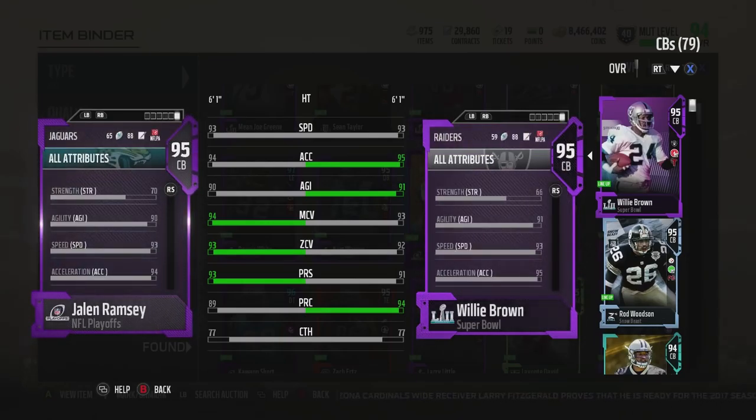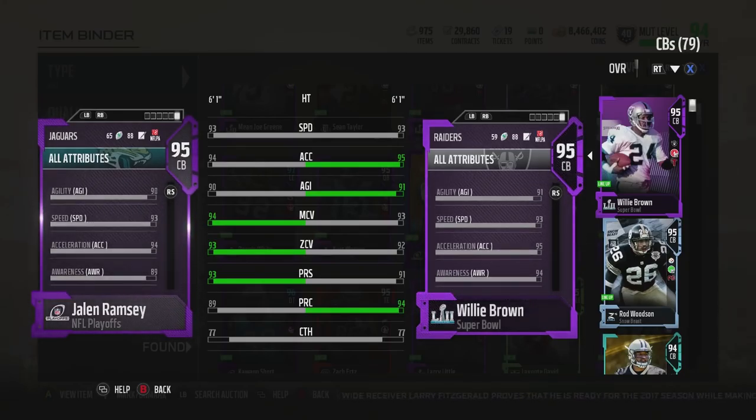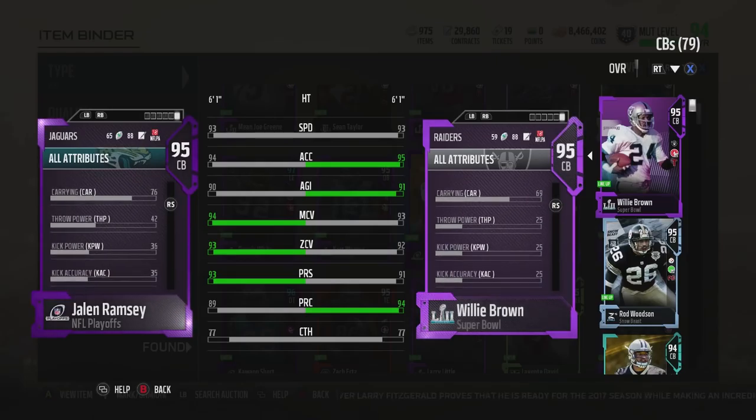He's 6'1 with 93 speed, 95 acceleration, 91 agility, 92 jump, 94 play rec, 93 man, 92 zone, and 91 press.